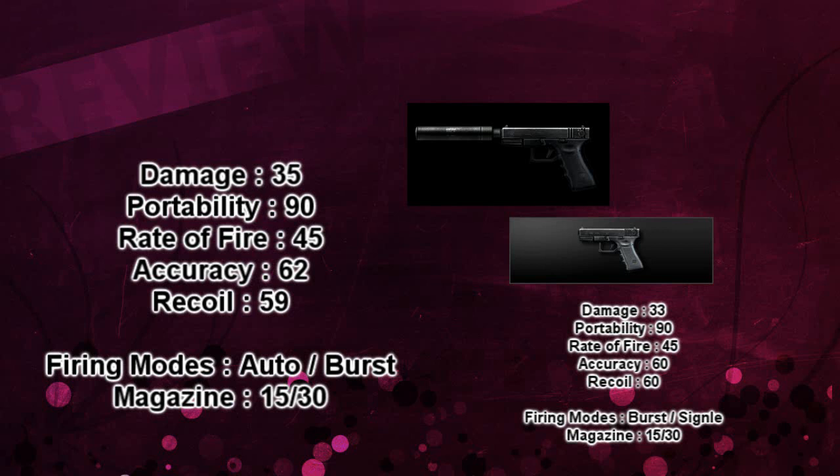So the G18 Carbon Black has 2 more damage, 2 more Accuracy and 1 less Recall. Now let's go on to the Recoil test.